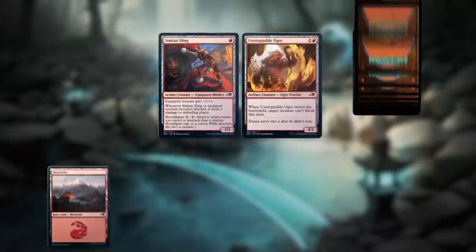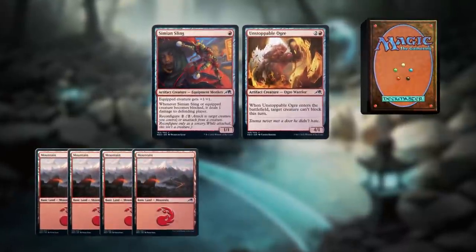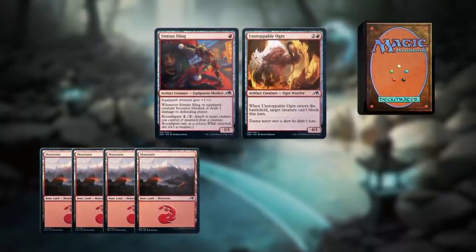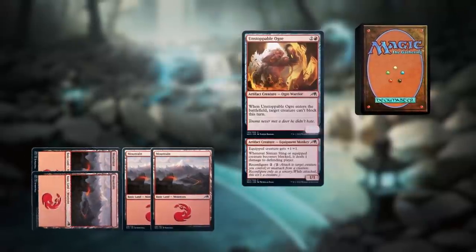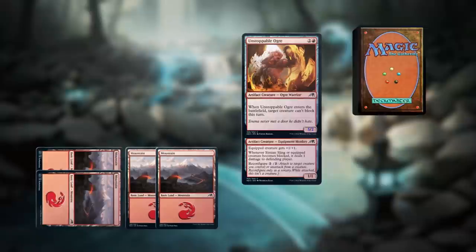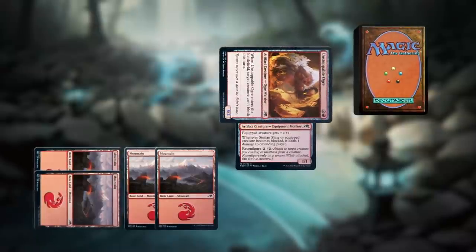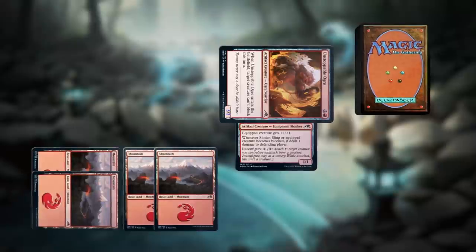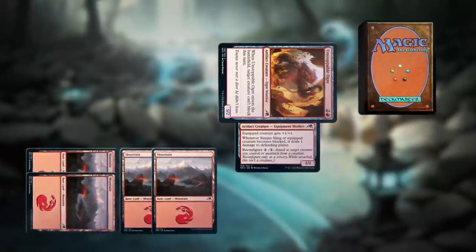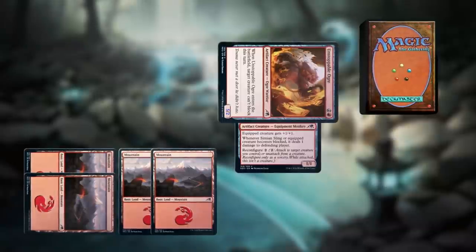So let's say I control Simeon Sling and Unstoppable Ogre. I'd like to make my Ogre just a little bit more unstoppable. During my main phase, I activate the reconfigure ability of Simeon Sling. Simeon Sling stops being a creature and becomes attached to the Ogre. Unstoppable Ogre is now the equipped creature — it gets plus one plus one, and if it becomes blocked, it will deal one damage to the defending player thanks to Simeon Sling's second ability.